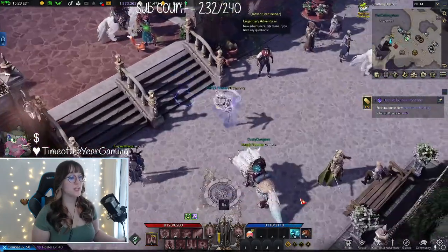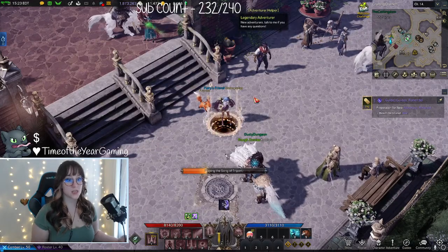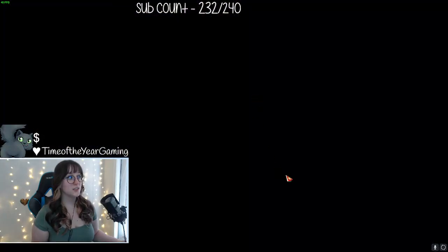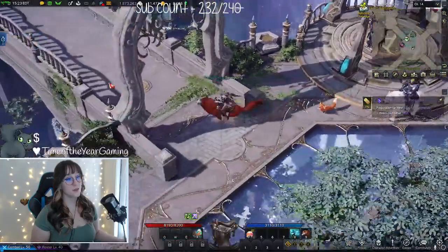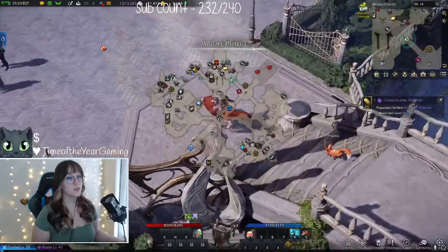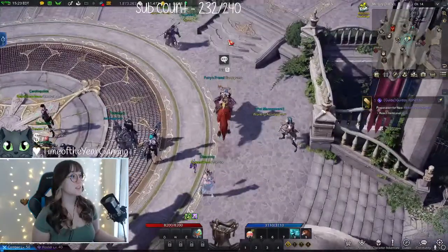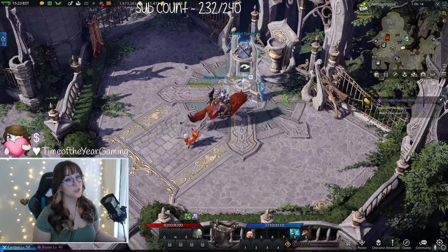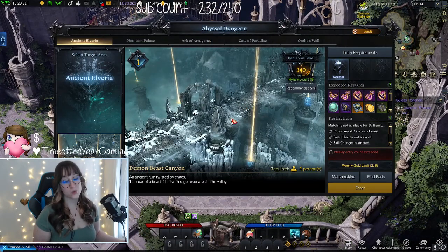I'm going to head back to the chaos dungeon area to quickly explain something else. Once you hit level 50 and unlock the chaos dungeon, do it and get the gear. There's also this thing called Abyssal Dungeons that you can do weekly, and the first one starts at 340 item level, which is why you want to get your alts to 340 item level if you can.